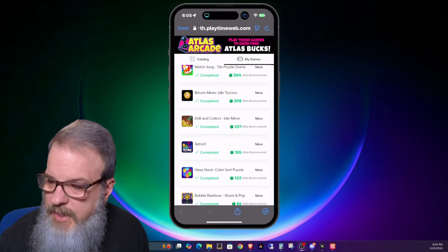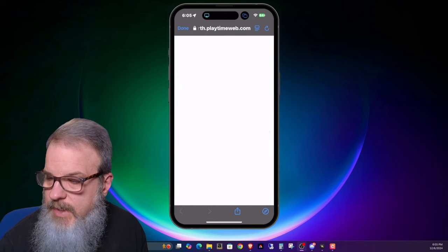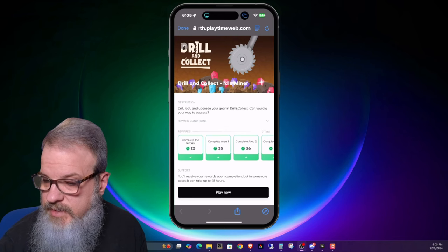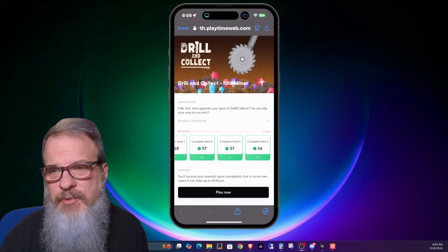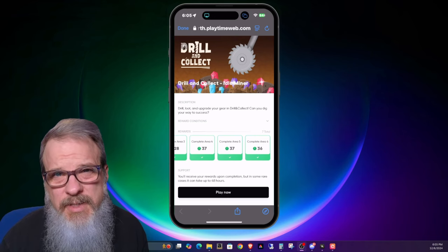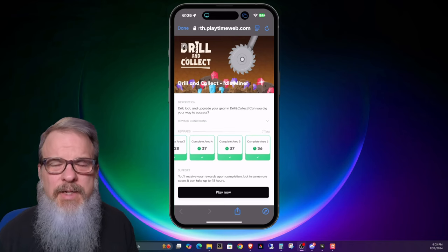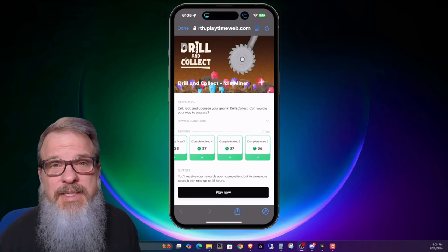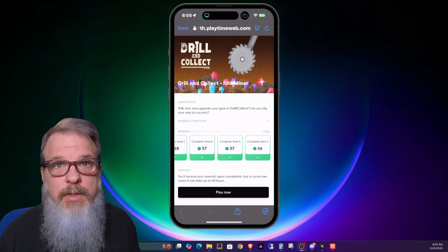Compare Dice Dreams to a game I completed — Drill and Collect Idle Miner. Obviously the payout is a lot lower: you can see 37, 37, 36, down to 12 — most are in the 30s. But this is a game I burned through in maybe a total of four hours of playing, and it was relatively easy and pretty fun. My point is not all games are equal. You may see a game with a huge payout but it takes months and months to get there, whereas you can pick a quicker game and burn through it in a couple of days and get a quick 200 or 300 Atlas Bucks.